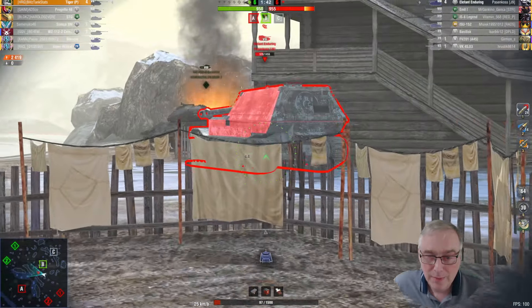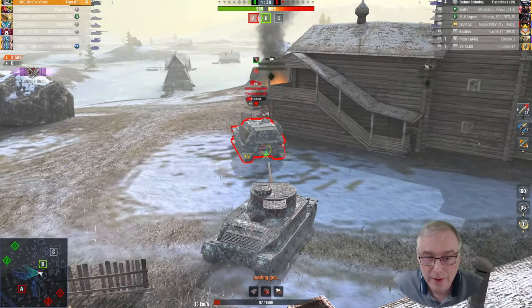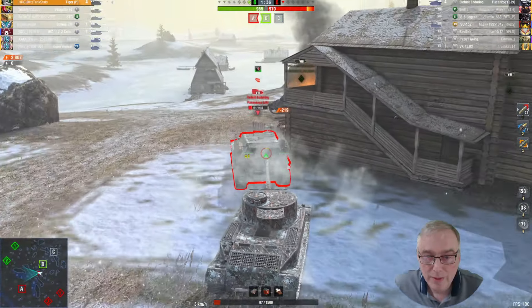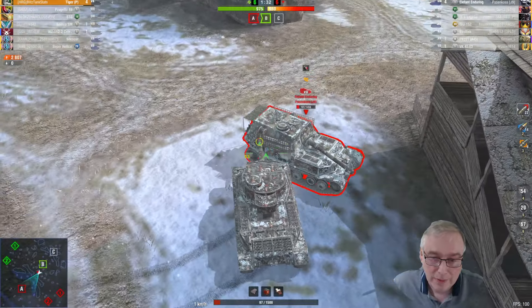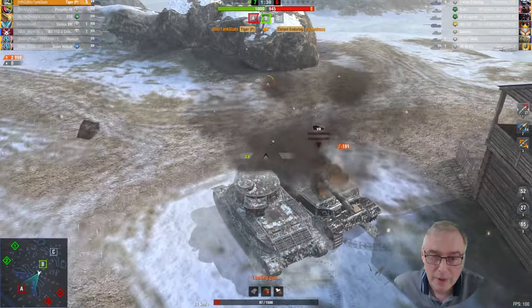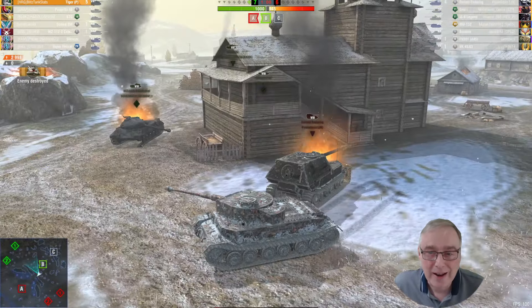Just keep him tracked - this is where the DPM really comes into its own. Just aim in there and keep him tracked - he's got no chance really. Four kills, 2.5k damage. Just keep it going - he's not going to be able to do anything one way or the other. Could have maybe kept on tracking him but there we go - we've got the Yorangle there, five kills, the Radley's and nearly 3k damage.